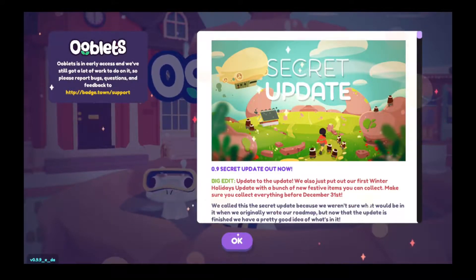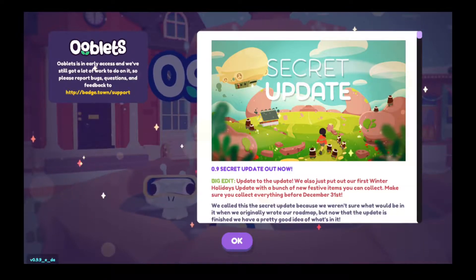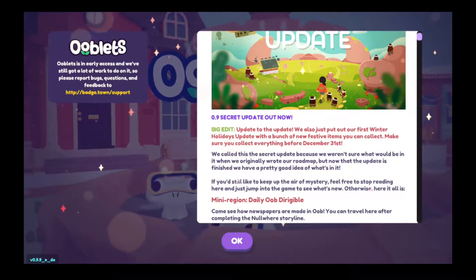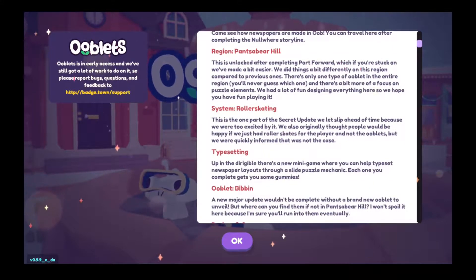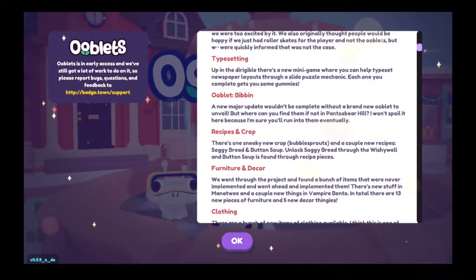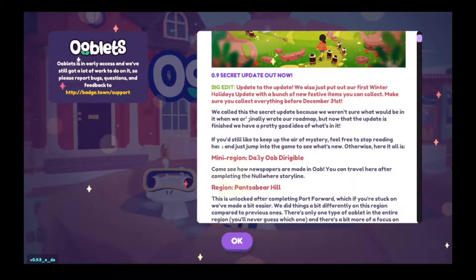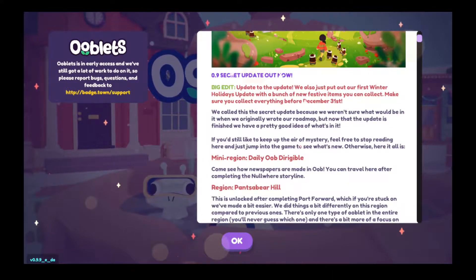Hello Duckies, and welcome back to Ooblets! It's been forever. So, there was the secret update — apparently there's a new mini-region, roller skating, new Ooblets, more recipes and crops, more furniture, decor, and clothing. There's also a winter event, which is the main thing I'm trying to focus on now. I should collect everything before December 31st!